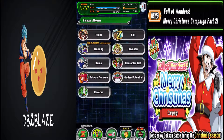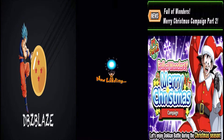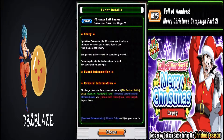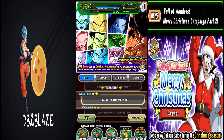But luckily for me, we have the event for the Universal Saiya. So we have the Universal Saiya event here, and the one I decided to farm was Gohan, because I actually had him at SA9.